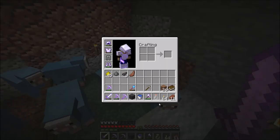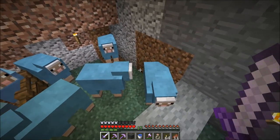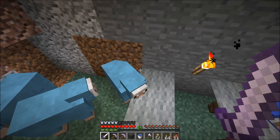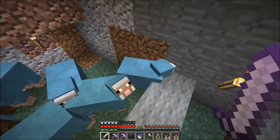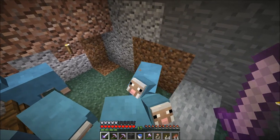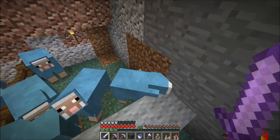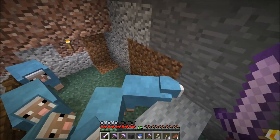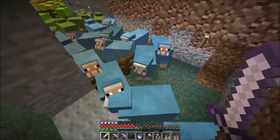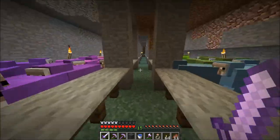Here is my cyan sheep pen. I don't have any shears because when I came here yesterday there was a hole — I don't know if I opened it or someone else did. There's nobody else on the server, but you never know — Herobrine, maybe. All those sheep were down in the cave and I had to lure them back up.